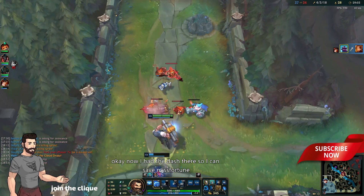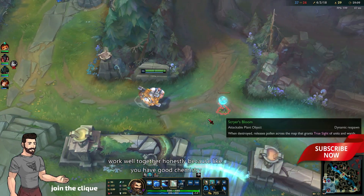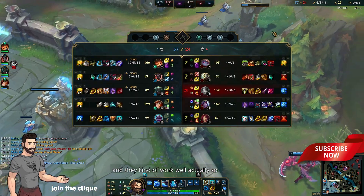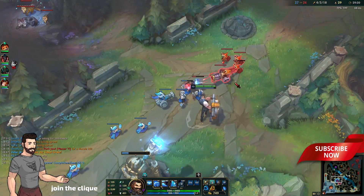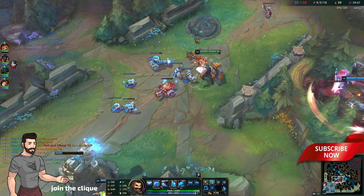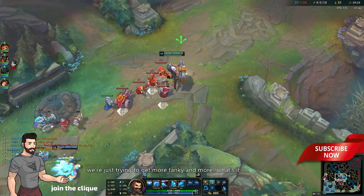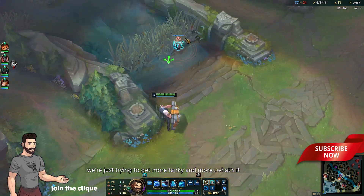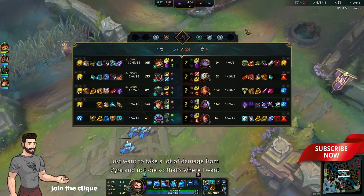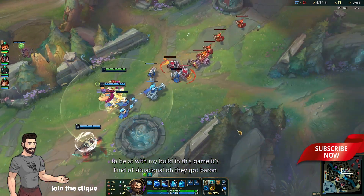I had to dash there so I can save Miss Fortune. Miss Fortune and Braum work well together honestly — they have good chemistry. If I'd rather be paired up with anybody, I'd rather have Lucian or Miss Fortune. We're just trying to get more tanky and able to resist their combos, because they have some combos here. I just want to take a lot of damage from Zyra and not die — that's where I want to be with my build. It's kind of situational.